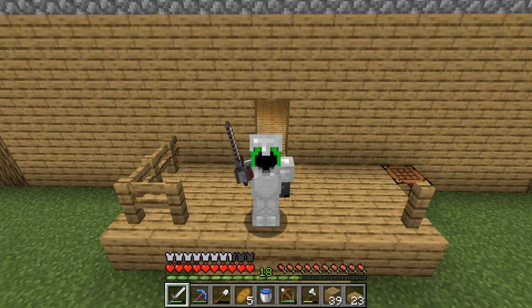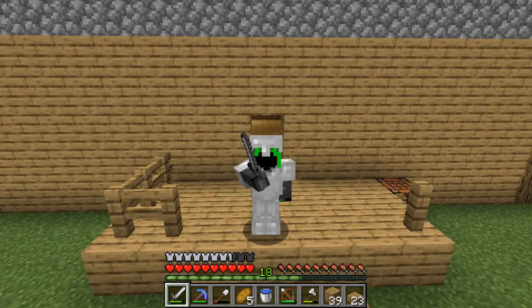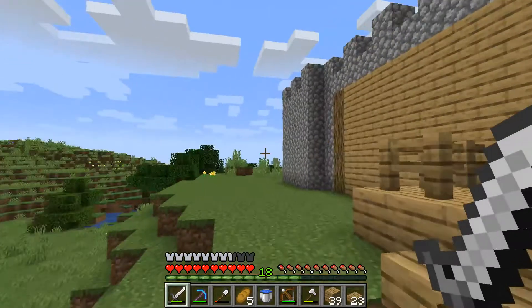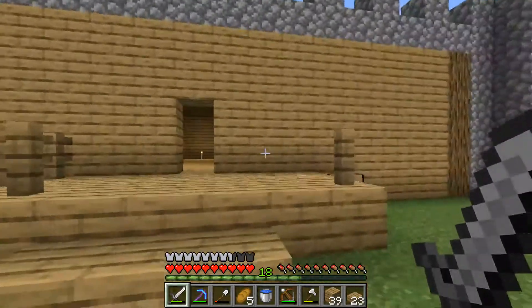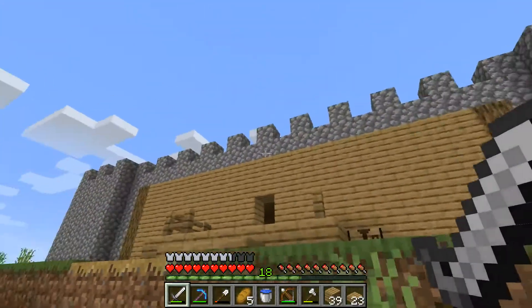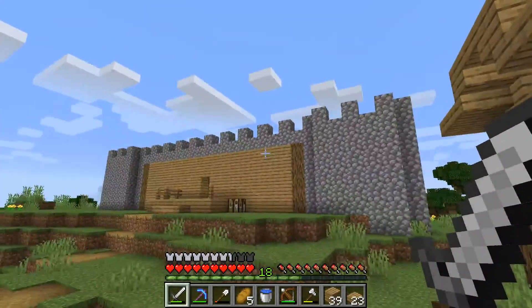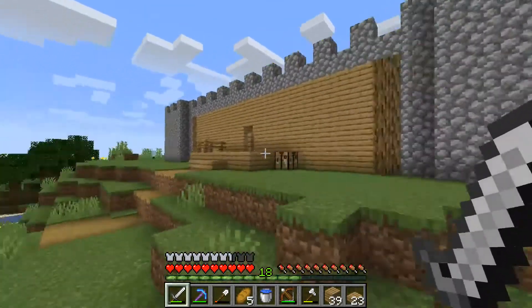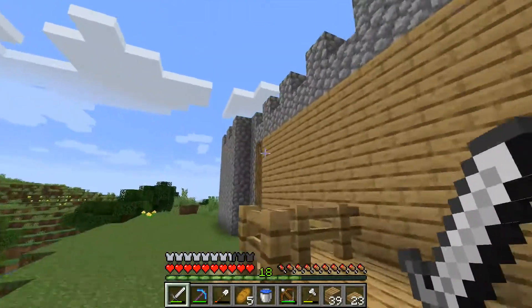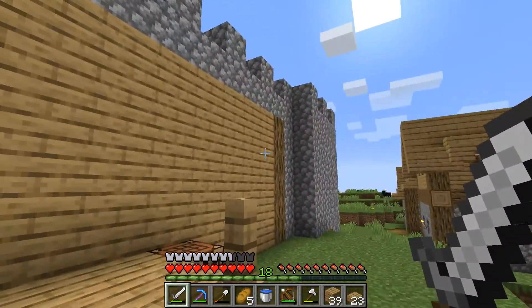Hello everybody, welcome back to Minecraft 1.15. Today I'm in front of my castle house that I've been building. I changed some things off camera — I put cobblestone along the entire top, which looks a lot better. I also got rid of the wood across here from last episode, so we just have logs on the side.